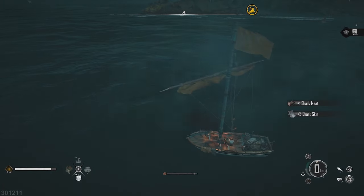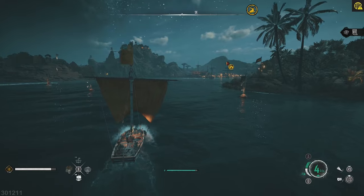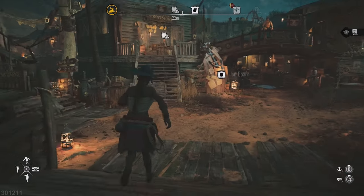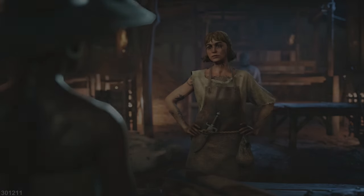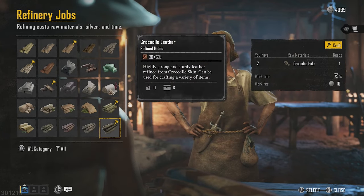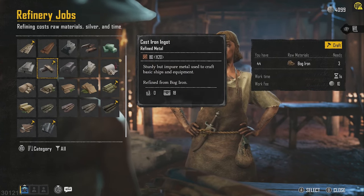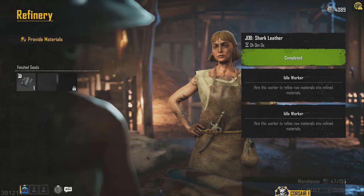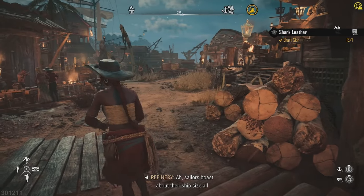We'll pick that up and now in order to turn that into leather we have to head back to St Anne's and go and chat to the refiner. We've made it to the refinery. This was very confusing - you have to give them the resources that you want converted. As you can see there's a little yellow hammer beside the resources that you have. So we'll give them some resources to turn into leather. Now you have to actually grab the finished goods - I didn't grab it, I just left it there and ran off to deliver it and obviously I didn't have it.